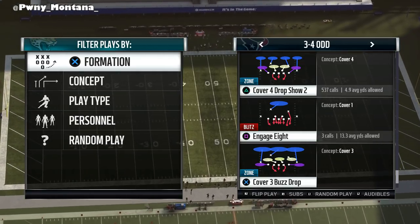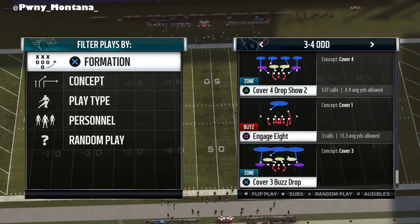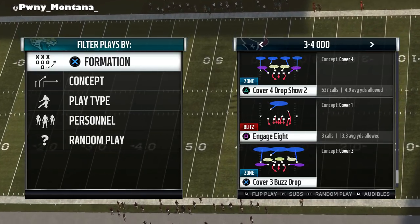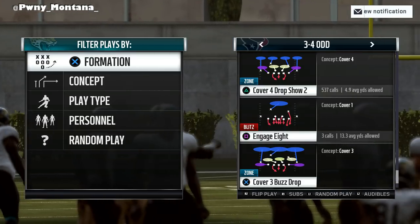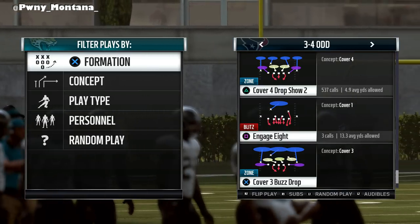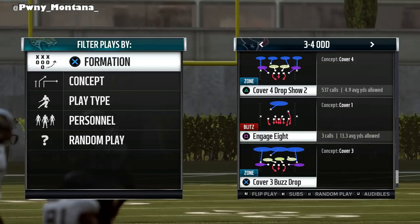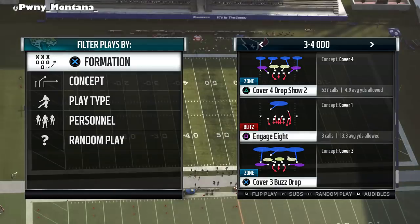The best in the 3-4 playbooks, man, is Cover 4 Drop Show 2. You guys have played it, you guys have played against it, you guys have gotten frustrated against it. This is just a very very frustrating formation to base in Madden, and I agree with you — it's very very tough.